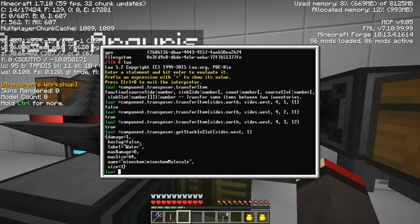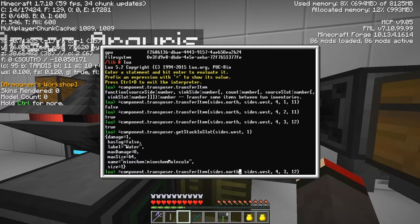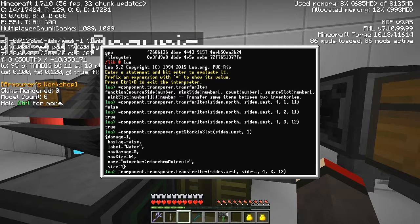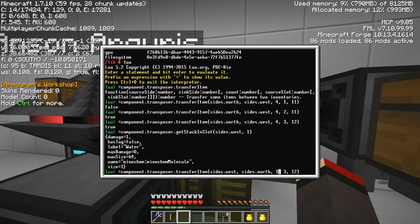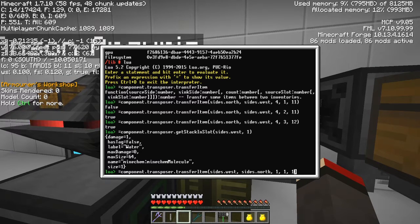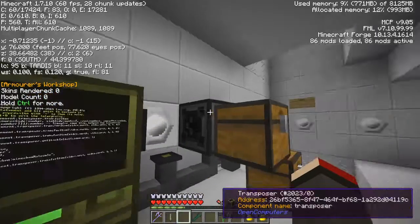Now we've got four hydrogen and four oxygen in the synthesizer. To check what's in slot one, the wiki says there's a 'get_stack_in_slot' method. Let me query sides.northwest, slot one — that's telling me I've got a MineChem molecule which is water. You'd expect to be able to take that out, so let's try transferring it back: from west, slot one to north, slot one in the chest... and it returns false because it couldn't move it out.